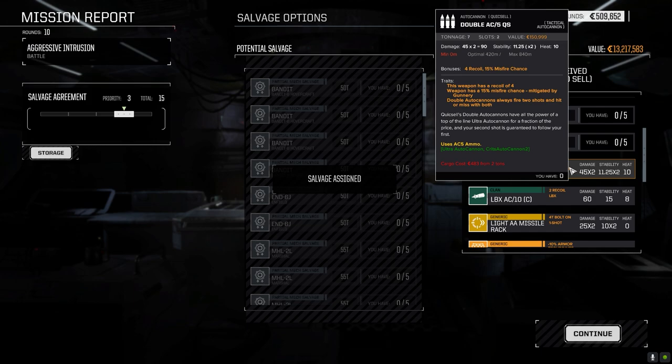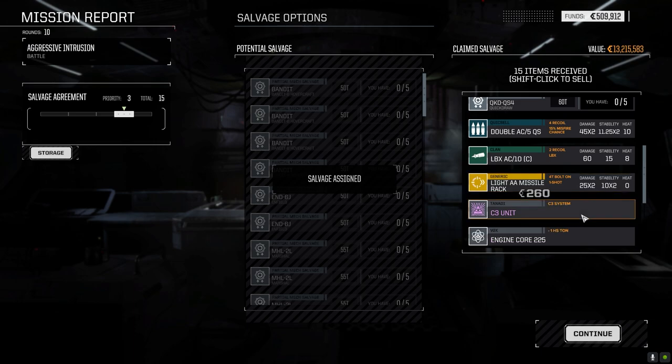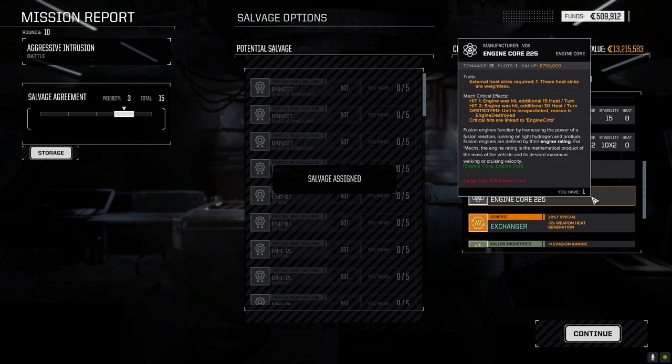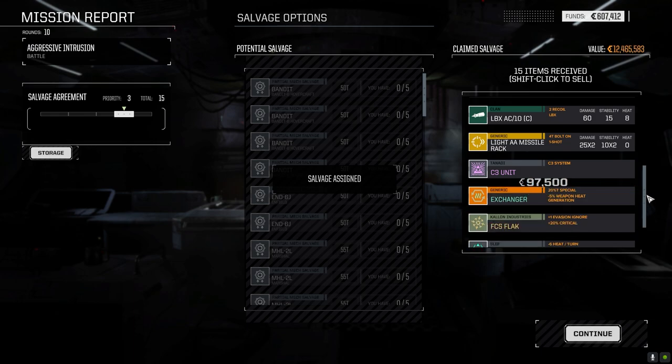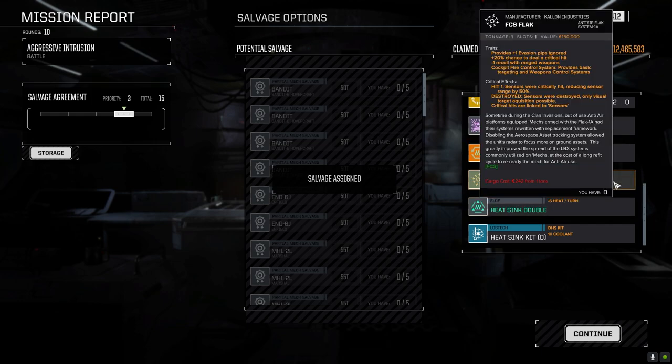The recoil is pretty bad too, but you can mitigate it with gunnery — get down to about 3% misfire if you've got bonus gunnery. If you have a good chance to hit you're guaranteed to hit with both, doing 90 damage at only seven tons. Heat is 10, so it's a trade-off. Light AA missile rack — it's a bolt-on weapon, I'll keep it and see if I can put it on a mech. Armor gets C3 — we'll keep 225. Double heatsink we'll keep. 97,000 C-bills for the sell.